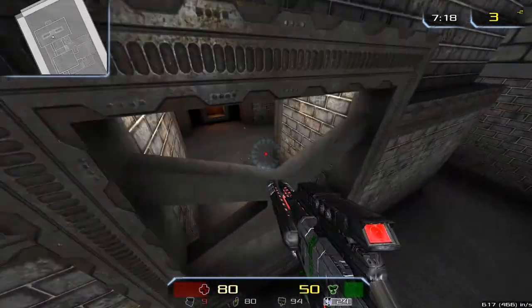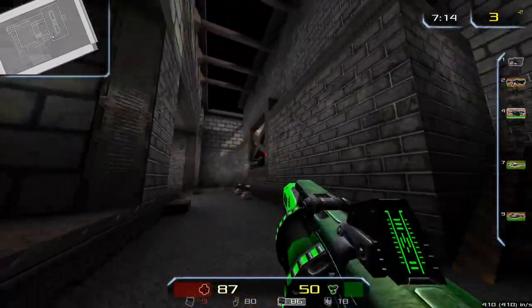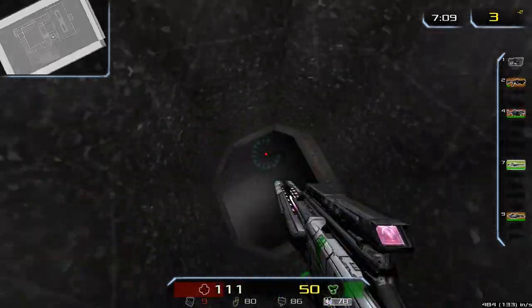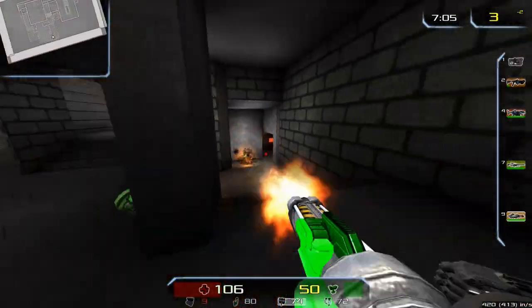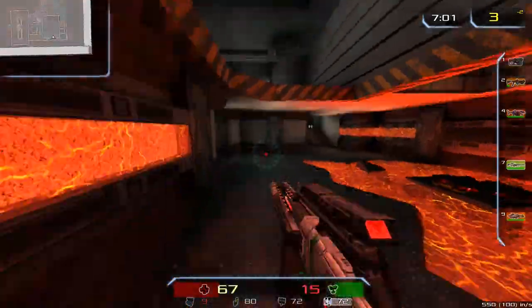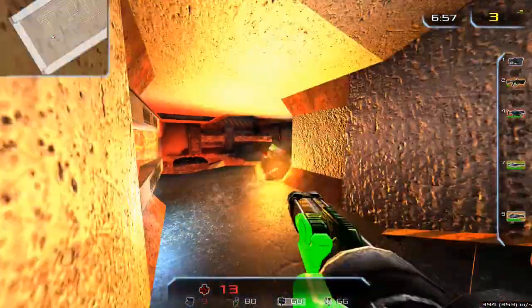That brings up a good point — in these small maps with the fast action, it's really easy to get behind quickly, so you really need to bide your time. Just like the duel with Kogen on Stormkeep, you really have to take defensive positioning at times if you're out of control, or else you're going to be looking quickly at a lead that you can't come back from.